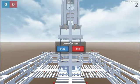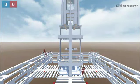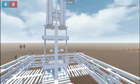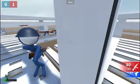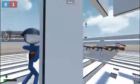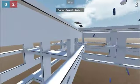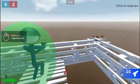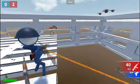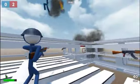One last thing — choose your team: blue or red. I'm going to choose Blue. You start off with just a pistol as a weapon. You can pick up lots of different types of weapons as you go along — classic rifles, shotguns, flamethrowers, and whatever else you can find.